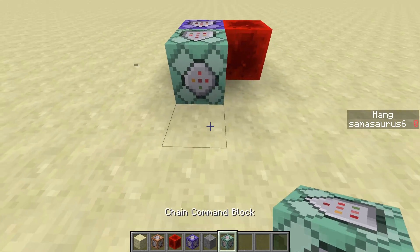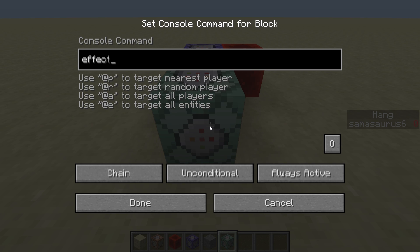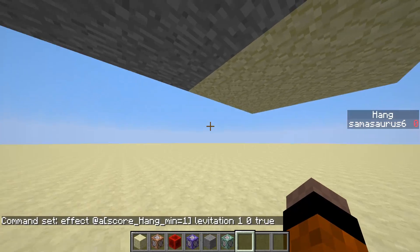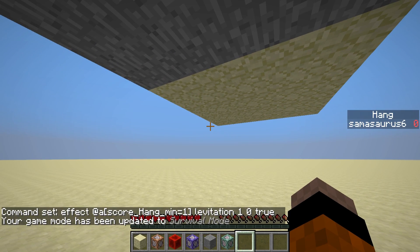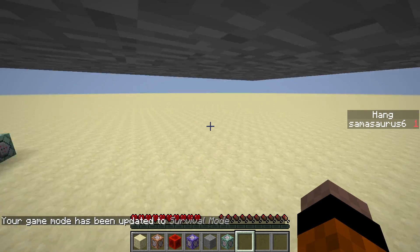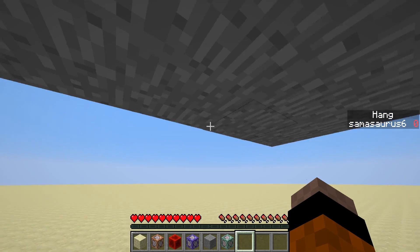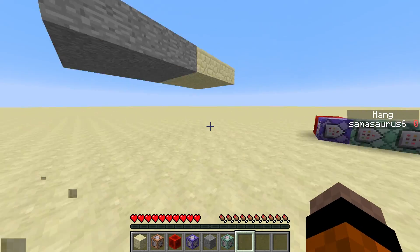Next we grab this command block and add the levitation effect — pretty simple. We do: effect @a[score_hang_min=1] levitation 1 0 true. So if they have a hang score of at least 1, it gives them the levitation effect for 1 second, power 0, and no particles — that's what the true is for. You can see now in game mode 0, if I jump up, I get the levitation effect and can move underneath the block. The only problem is if I leave the block, I still get the levitation effect for a short second after leaving.